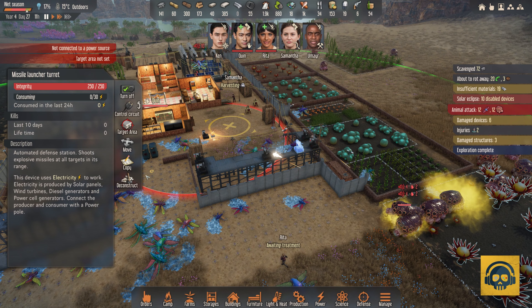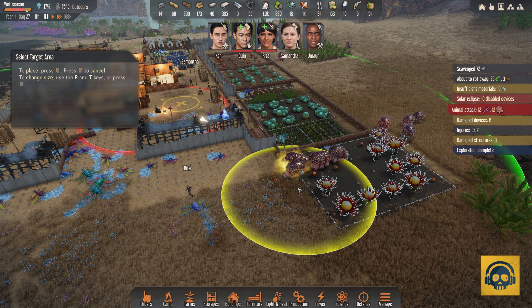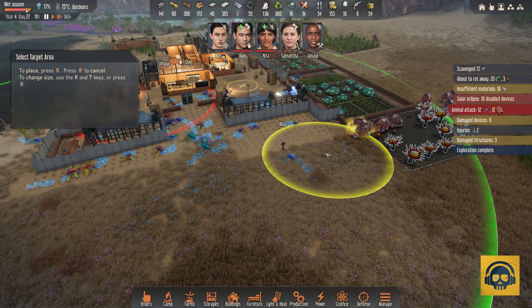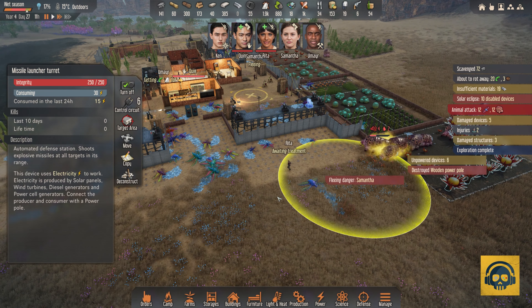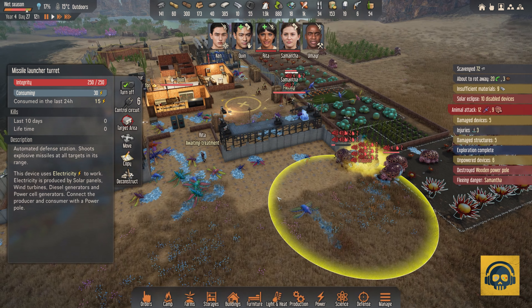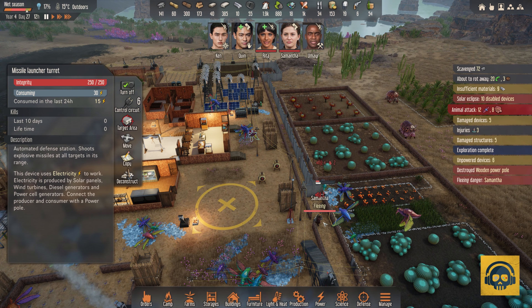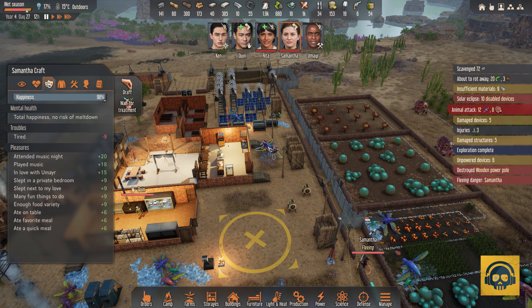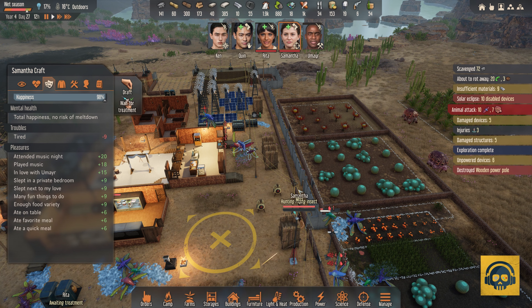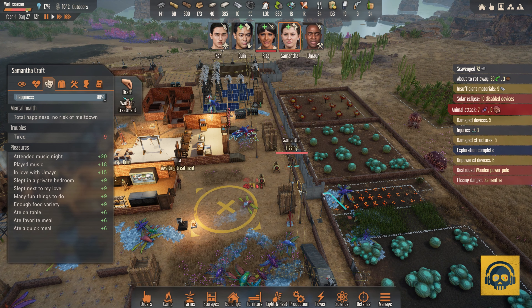Let's see the missile launchers in action right here — we ask them to hit here. Destroyed a wooden power pole. Samantha, you were supposed to hunt these guys. All done.